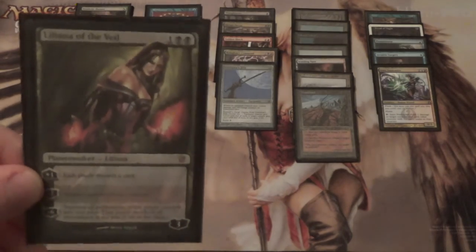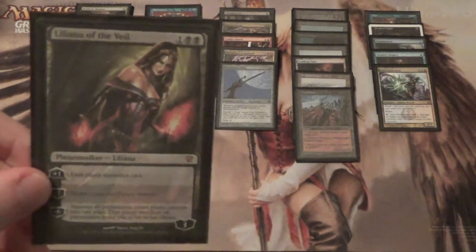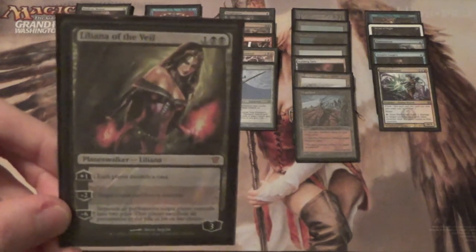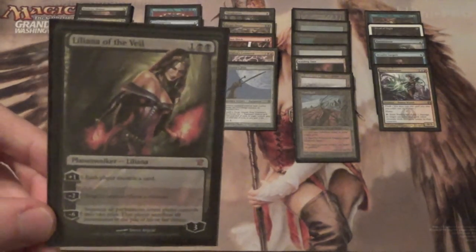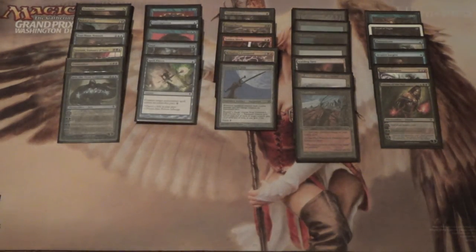Next we have a one-of Liliana of the Veil, which almost makes the main board. When she does work, she does work. The plus can strip resources from combo decks' hands while you hopefully have an established board. The Edict just takes out their creatures, including opposing True Name Nemeses. And the minus six is a nice value Edict. For the longest time she was seeing more copies in Legacy than Jace — some decks would run more Lilianas.